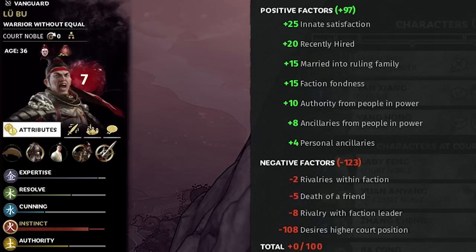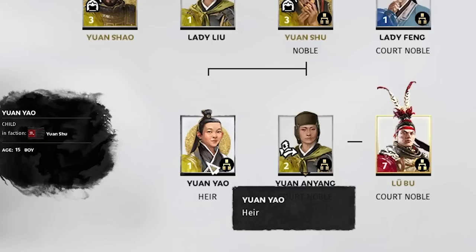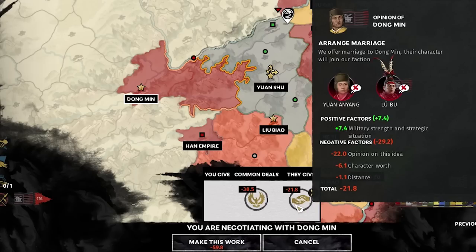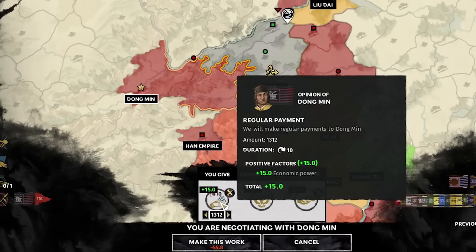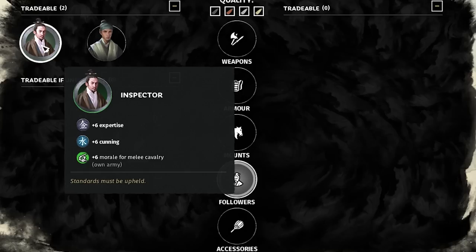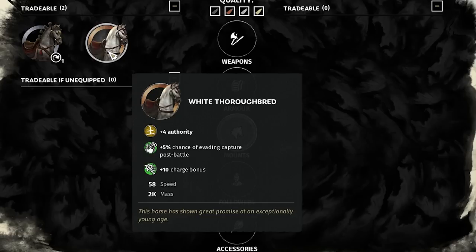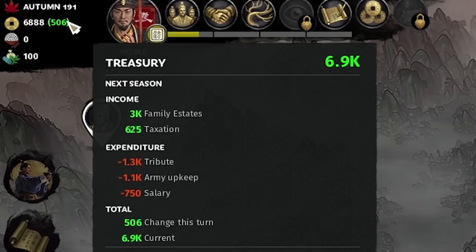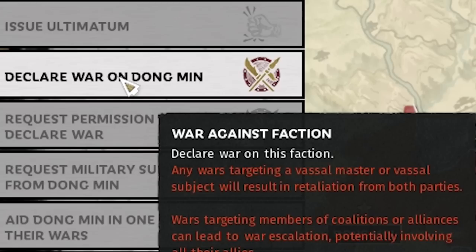Our relation with Lu Bu starts at 0, actually worse because we killed his father. The main issue is he's level 7 — higher level units want better court positions — so young Yang Yao is no longer the heir; Lu Bu is, at 94 satisfaction. One thing I missed: you can do the marriage and peace in the same screen. Using regular payments to Dong Min of 1300 per turn for 10 turns gives 15 negotiation points, meaning we only need to give him the inspector, attendant, and a horse — no extra money.